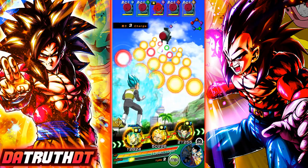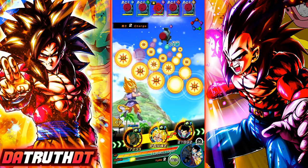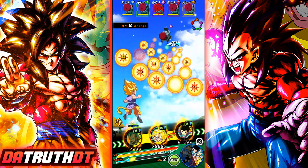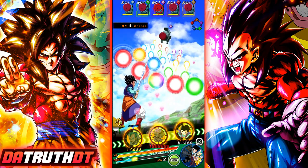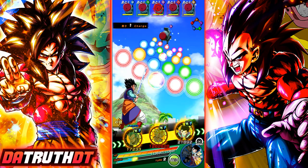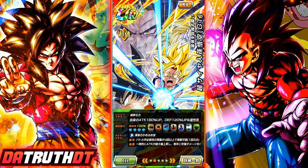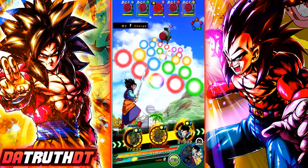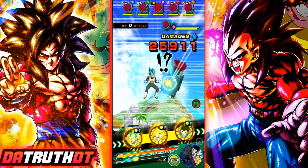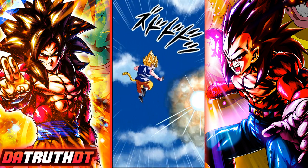Okay, that worked out rather well - this is actually pretty good! There we go. Remember, Goku and Vegeta are going to have Super Saiyan, Fierce Battle, and Prepared for Battle - we have several links there. Then Gohan is giving Saiyan Lineage. Here's rainbowed Goku with full level 10 links. This actually worked out really well.